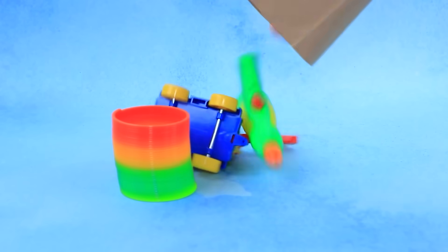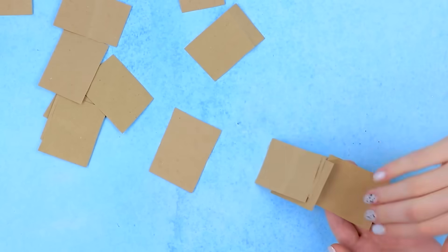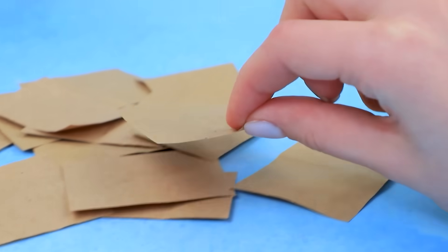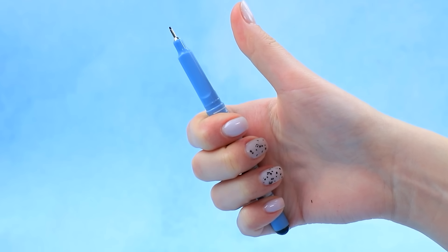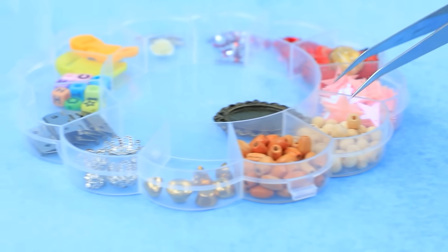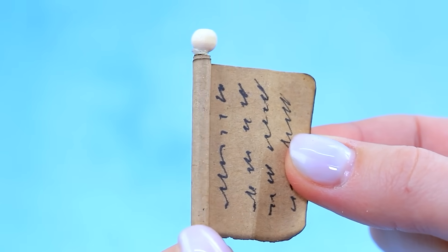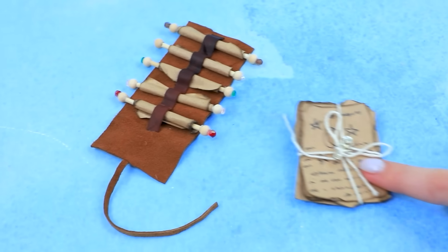Let's empty the bag. It will come in handy. Cut out the strip. Sprinkle on the leaves. Melt the edges over the fire. Manuscripts. Shorten the skewer. Fix the beads. Roll the scroll. Make a cover with ties. All scrolls are ordered. What knowledge do they hold?